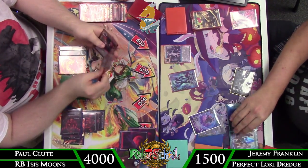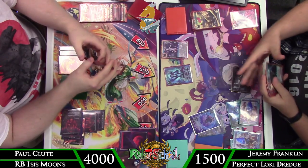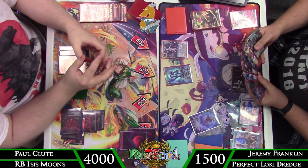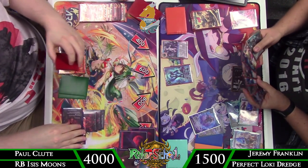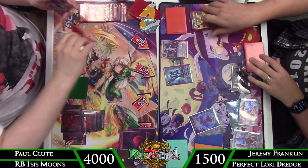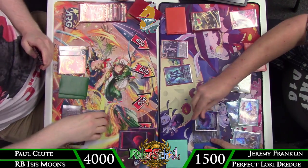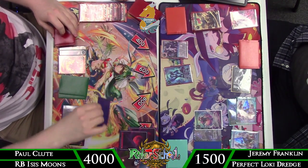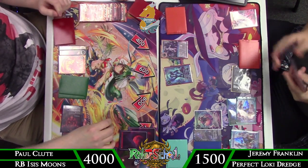Perfect Loki coming down just to serve as a beatstick — it won't kill anything so the board state is already determined by end of turn. Calling another stone for next turn to try to dig a little deeper. We have one more Perfect Loki left in the deck, so digging through to try to draw into it and play a little offensive game.